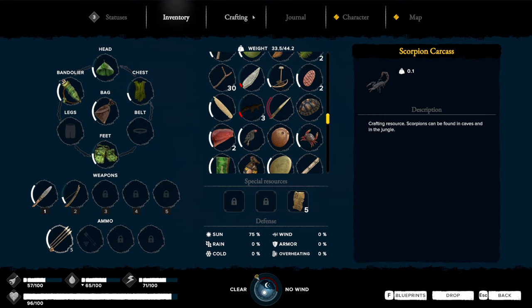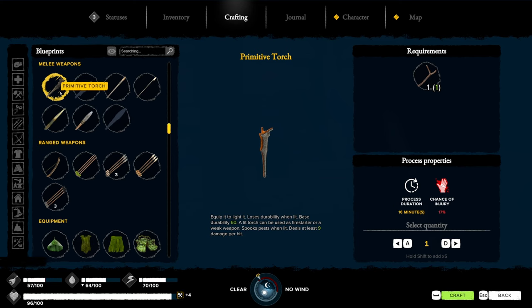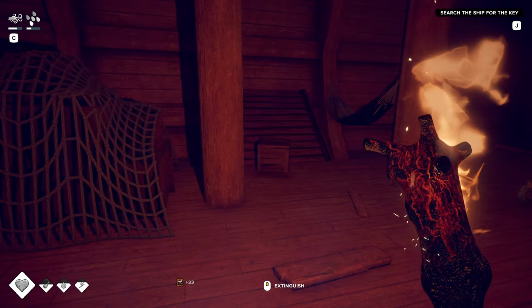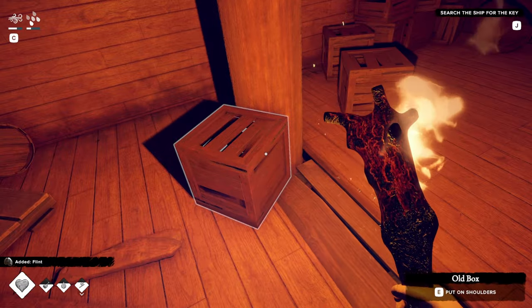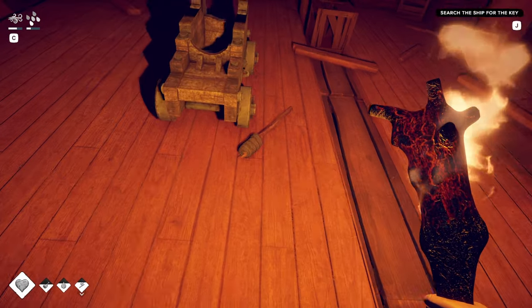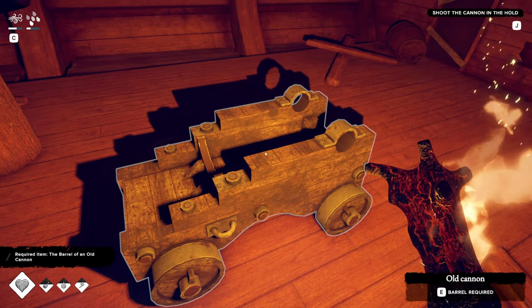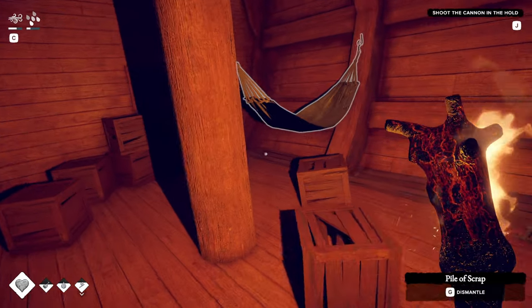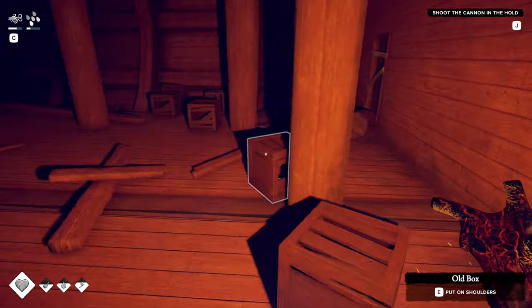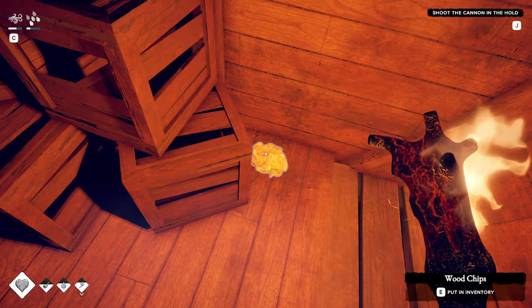Oh no — how do we light? We don't have a torch. Forgot how to make a torch. I didn't think it was gonna work. What is that — flint? A barrel required. Search the cannon in the hole. Shoot the cannon in the hole. Can I sleep? No — dude, let me sleep. I'm stupid, I left my stuff.